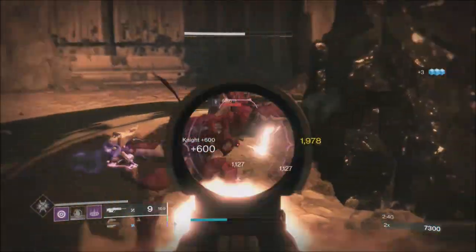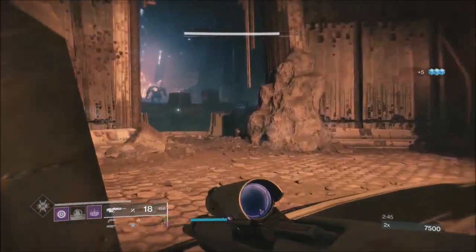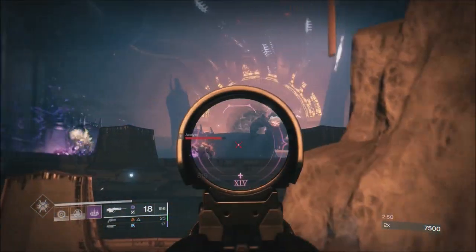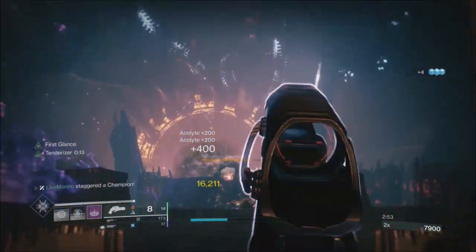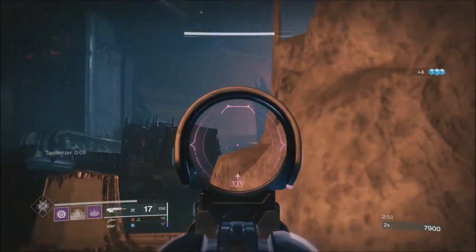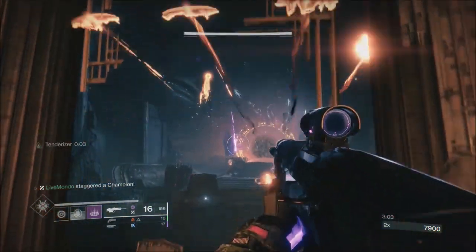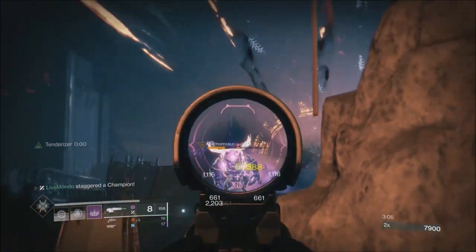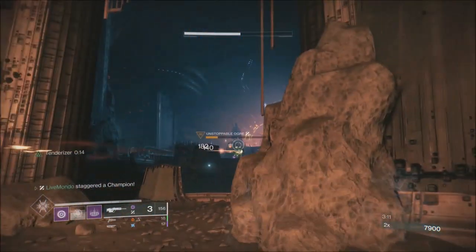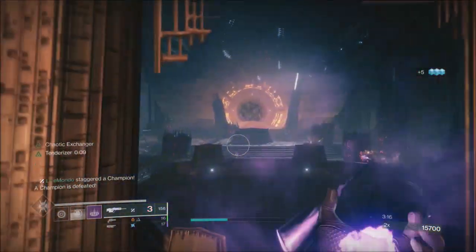I'm going for finishers whenever I can because I want to do it quickly and don't want to use too much ammunition. We'll just pre-nade — as you can see, we've got an unstoppable. We'll just put a couple of shots on. There are three nightmares up here to consider, so put a grenade on this ogre, charge for unstoppable shot again, and just a couple of shots should finish him.